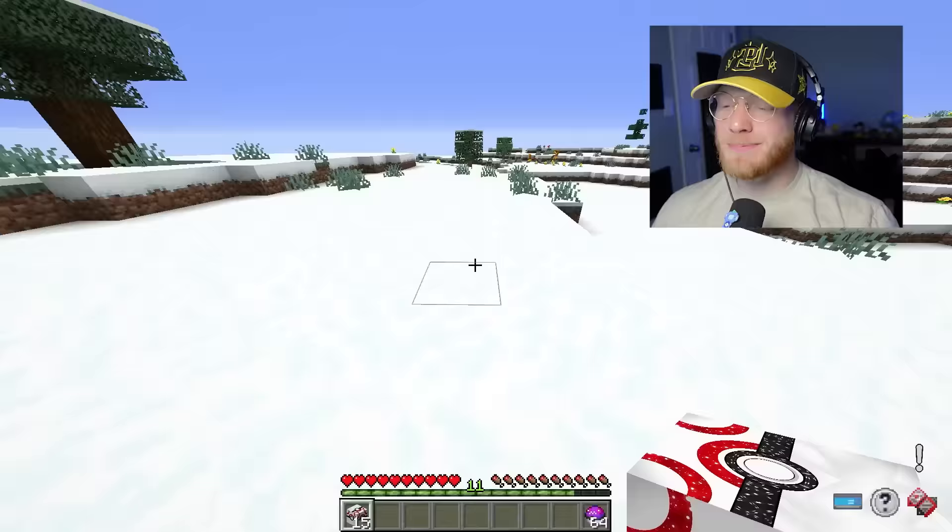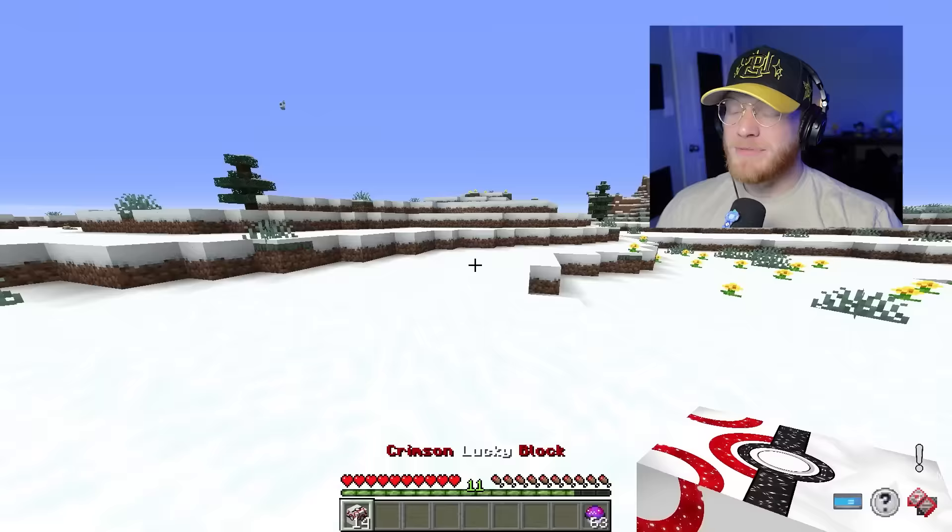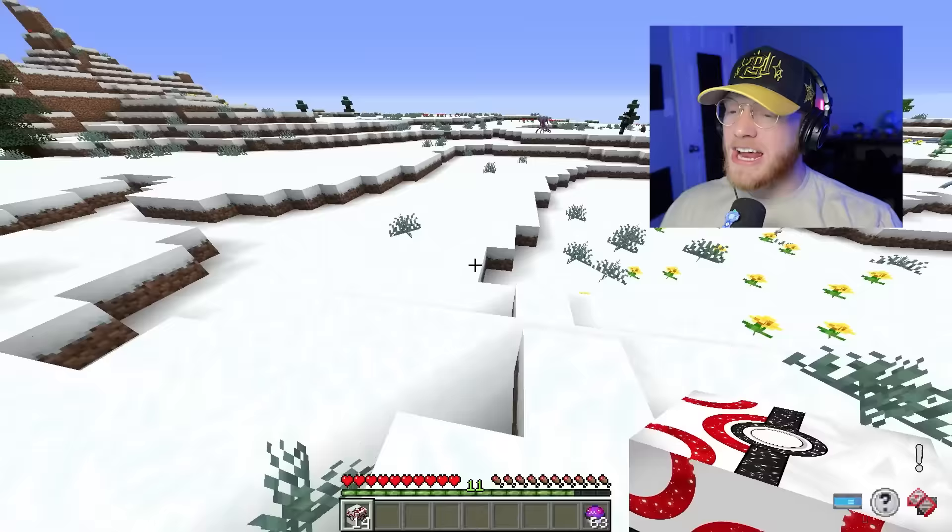15 crimson Lucky Blocks, but there is a catch — we can only use one of these Pokemon that we get. And we just got an Eternatus! Are you serious? Let's go! Oh my gosh, that is so good! A lot of these Lucky Blocks only have legendary Pokemon in them, so even though Eternatus is sick, I might get an even better Pokemon.